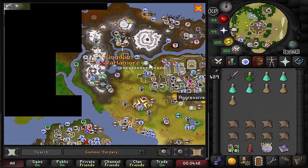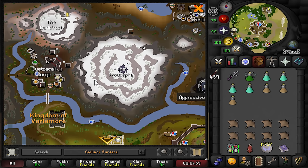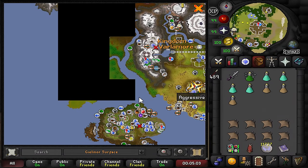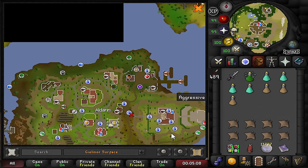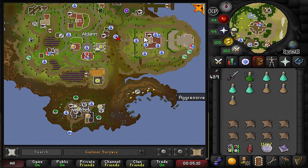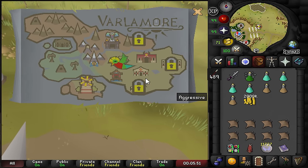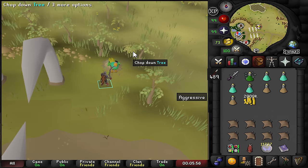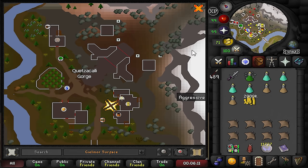Looking at the map, what's new is Quetzal Gorge — obviously where you fight the big new boss. There's also a place called Aldarin which looks kind of nice. Looks like we might need some coins to get there. When you click the travel with bird option, you also have the Quetzali Gorge and another one up there that we can probably build. We've got a bank and a spinning wheel here.